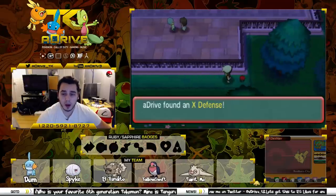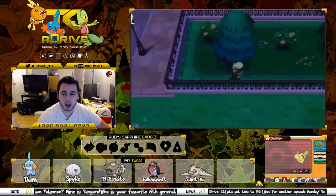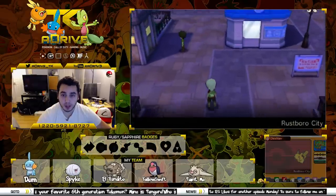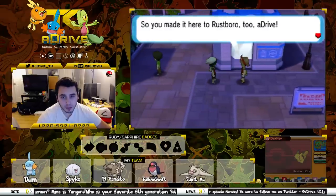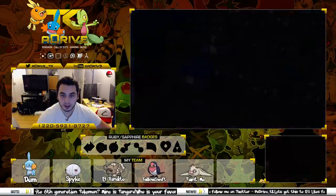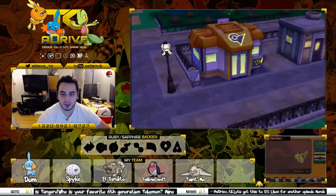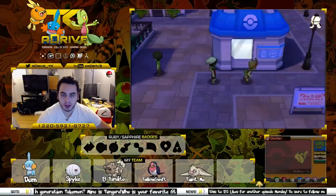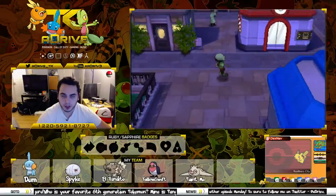We're actually for the first time ever in Rustboro City! New town, new opportunities, new potential, and our first gym battle coming up very soon. That's pretty exciting — I'm pretty pumped for the next gym. Let's see what May has to say. 'So you made it here to Rustboro too, A-Drive.' Look how big the city is — that's a lot of houses to go into. There's the gym! 'A-Drive, have you heard? There's a Pokemon gym here too. Once I catch a couple more Pokemon, I'll be sure to take it on my team.' And then she books it. Let's heal up.